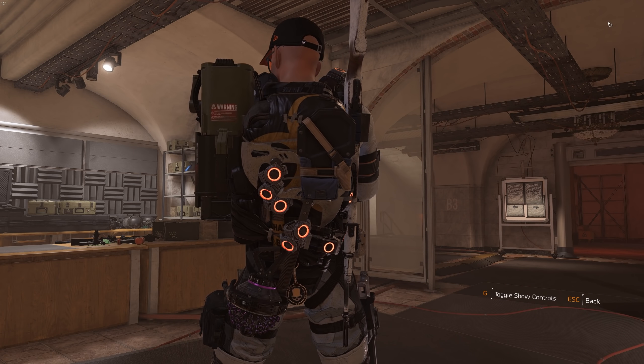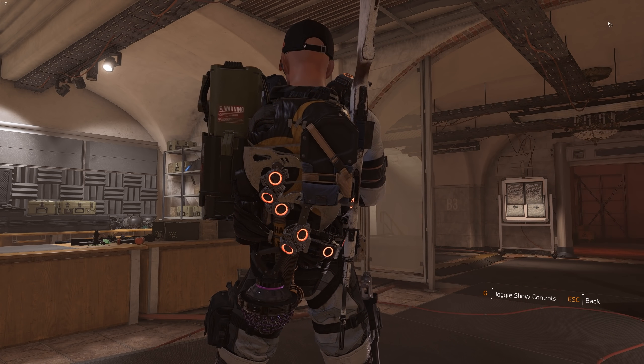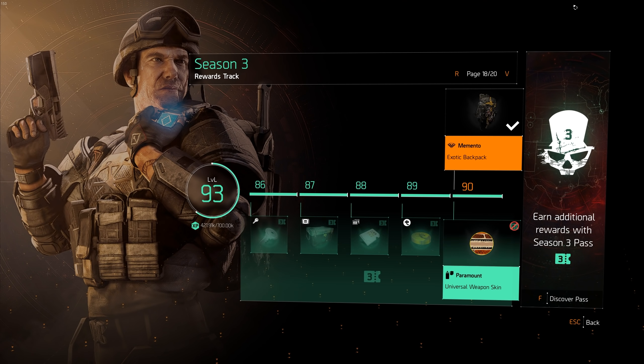So to start off, how do you actually get the new Title Update 11 exotic backpack Memento? It's actually really simple — all you gotta do is reach level 90 in the season pass.